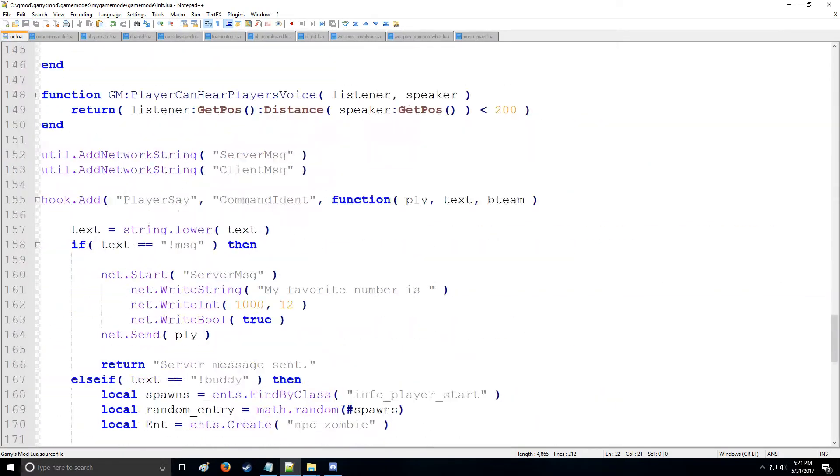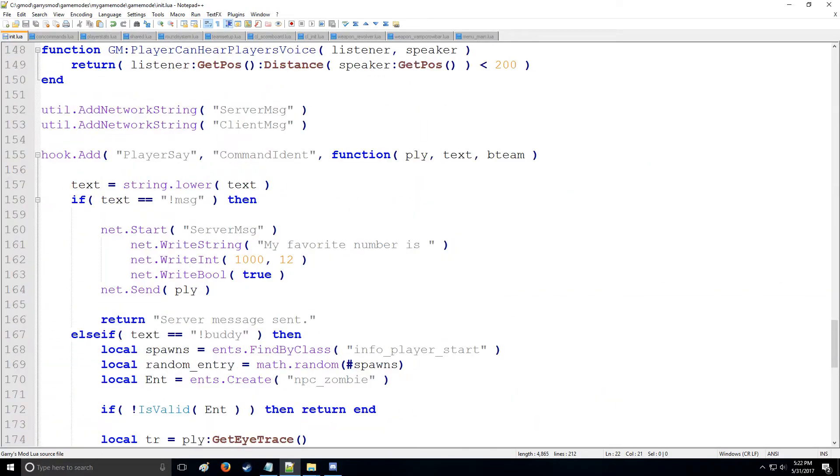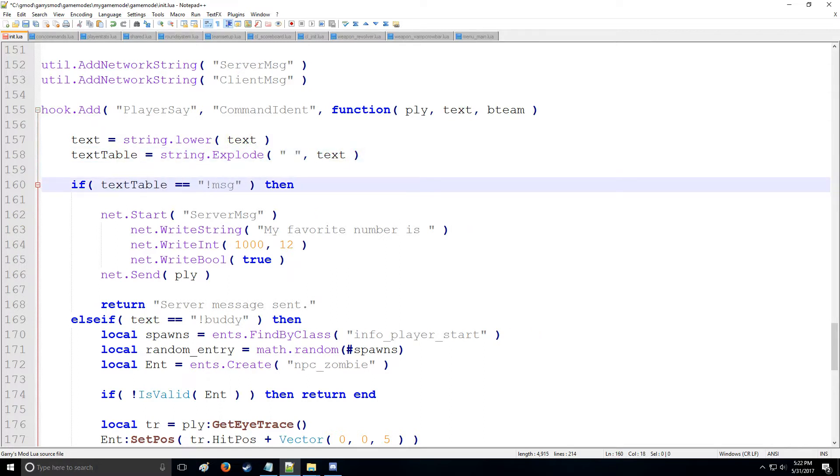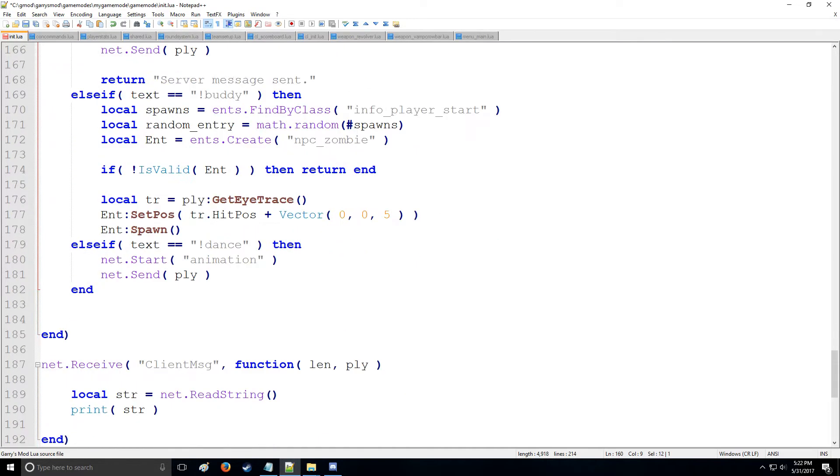Now let's go down and make a chat command. If you recall we have the commands right here, but we're going to change this up a little bit. Instead of text to check for the message, we're going to use text_table and set that equal to string.explode with the separator, exploding the message in lowercase so everything is consistent. We'll change references from text to text_table[1], which is the command itself.